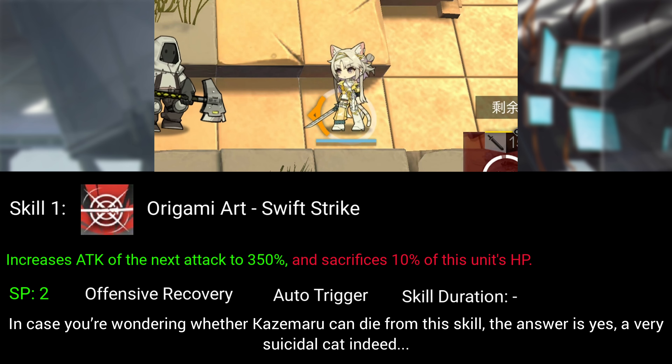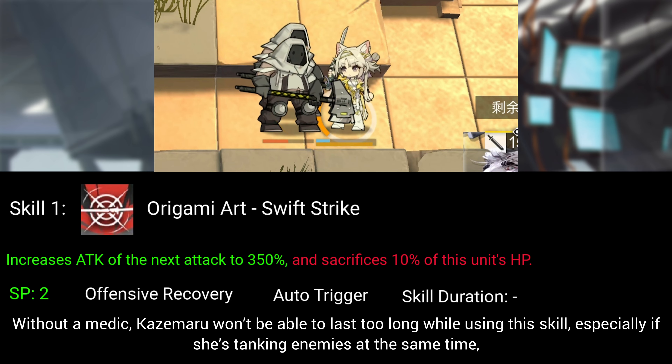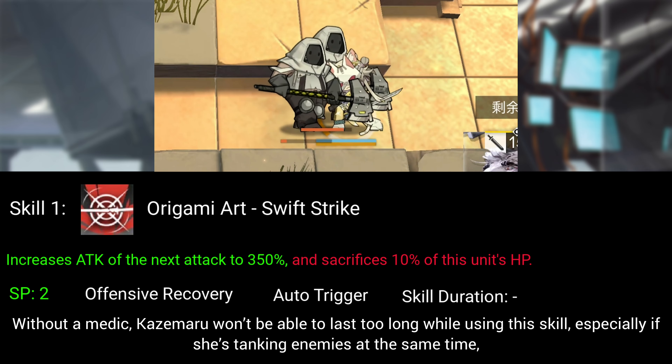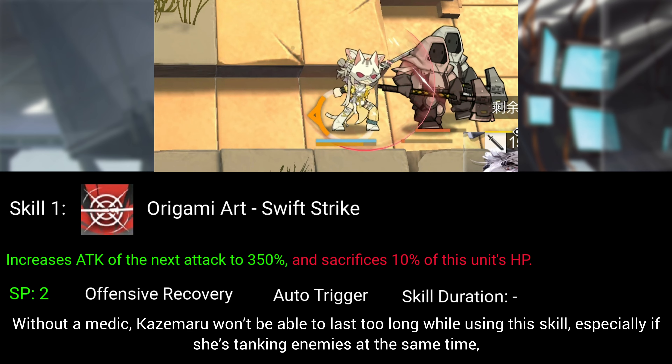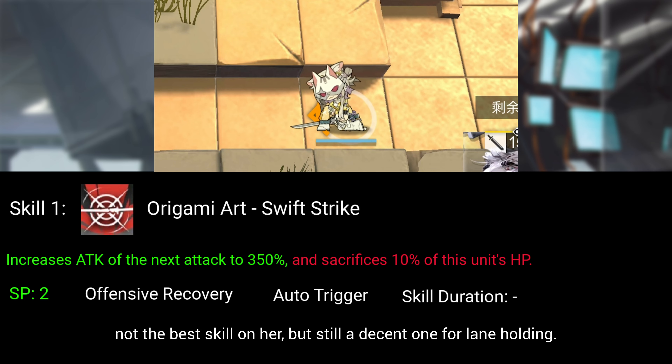In case you're wondering whether Kazemaru can die from this skill — the answer is yes, a very suicidal cat indeed. Without a medic, Kazemaru won't be able to last too long while using this skill, especially if she's tanking enemies at the same time. Not the best skill on her, but still a decent one for lane holding.